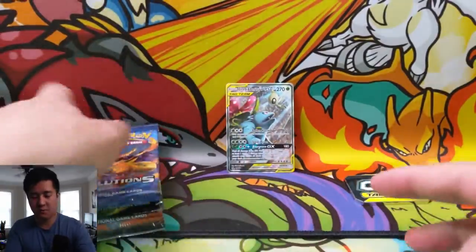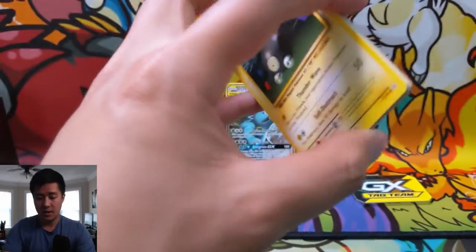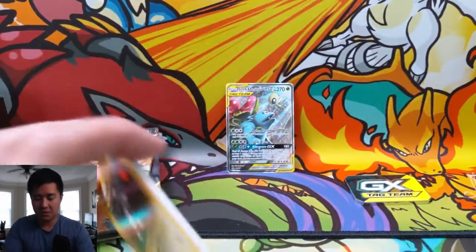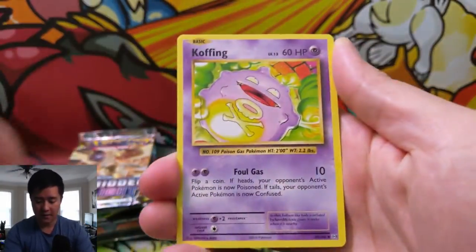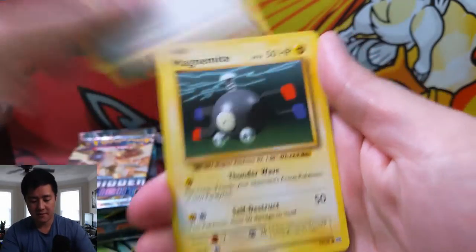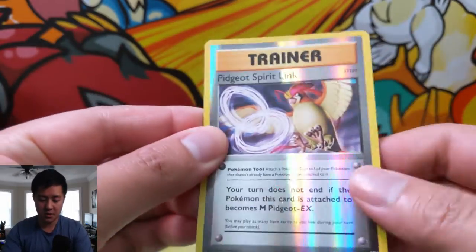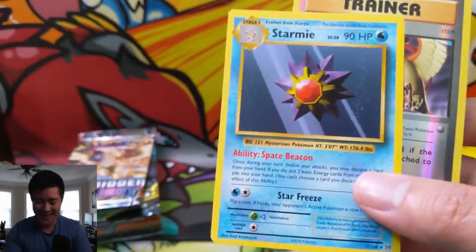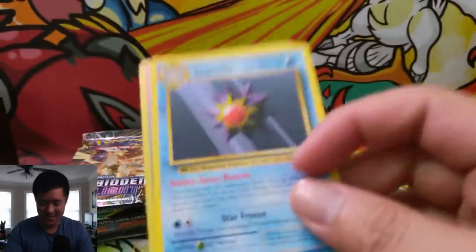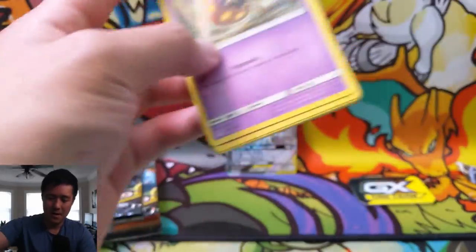Starting things off with Evolutions — see if we can get a Charizard; it's always a safe bet for good pulls. We have a Starmie, Koffing, Misty's Determination, Revive, Magnemite, water energy, Growlithe, Machop, Voltorb reverse, Pidgeot Spirit Link. The rare was in the front so I did the trick wrong — that was a little rough.